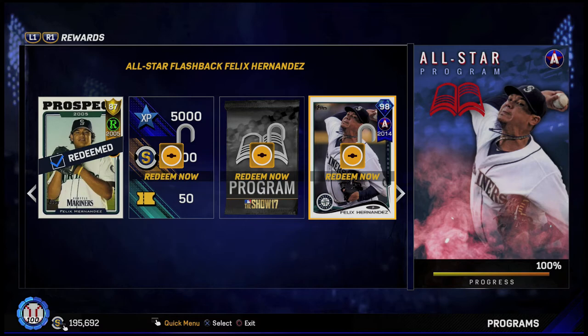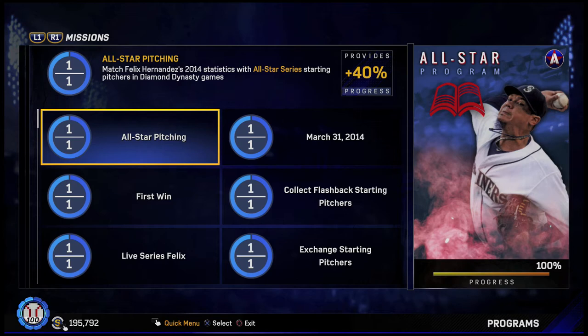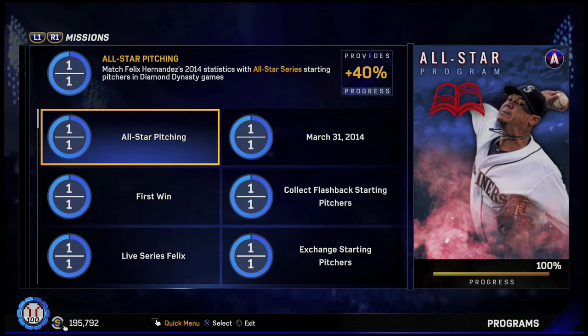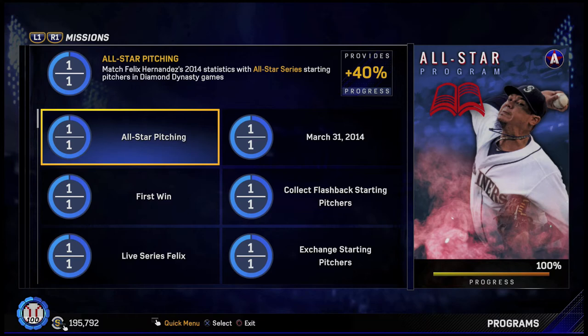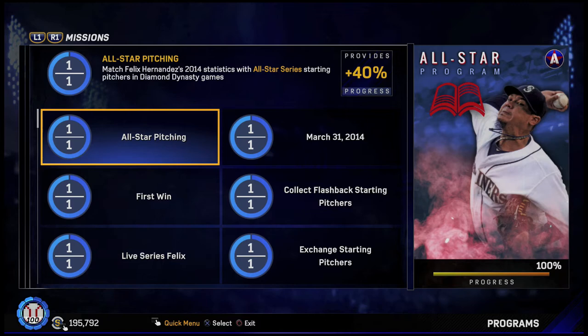The All-Star pitching is probably the last thing you're going to finish. You need 236 innings pitched, 15 wins, and I don't know the strikeouts off the top of my head, but by the time you do the innings pitched, you're going to have everything else done. This is pretty much playing 26 nine-inning games, so it does take a while. I did this naturally because I was also doing the All-Star program for Ryne Sandberg, so we were hitting and pitching through nine innings. If you want to do this quicker, you can just pitch naturally, and when you come up to hit, just get a run or two and then bunt the rest of the game to get through hitting quickly.